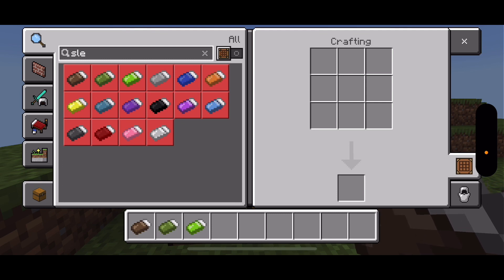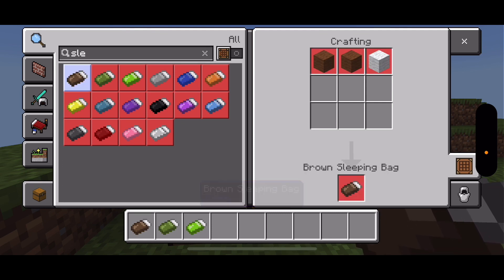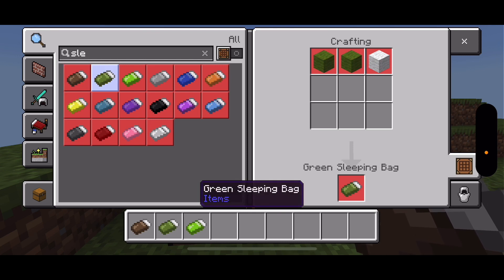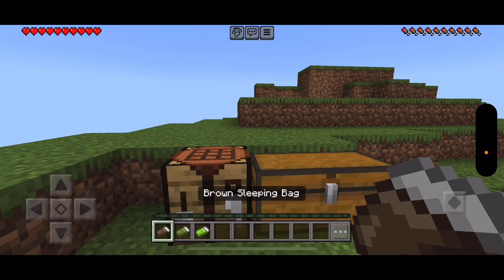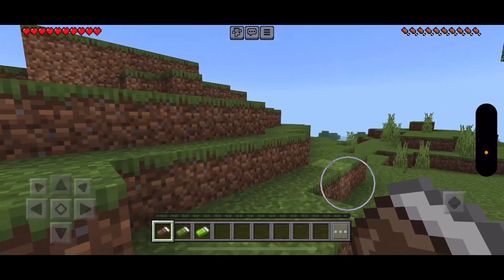So these sweeping bags come in all sorts of different colors. First up is the brown sweeping bag. To craft it, you'll need two brown wool and one white wool. For the green sweeping bag, you'll need one white wool and two green wool. And for the lime sweeping bag, you'll need two lime wool and one white wool.